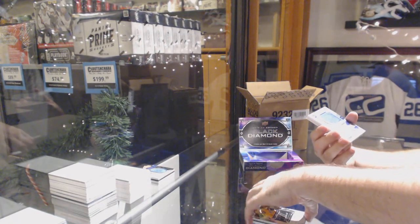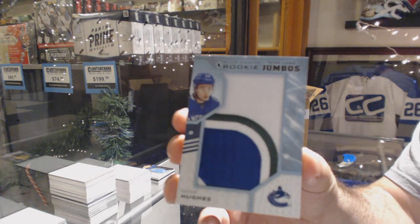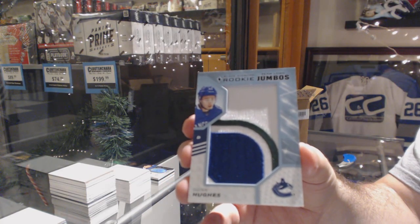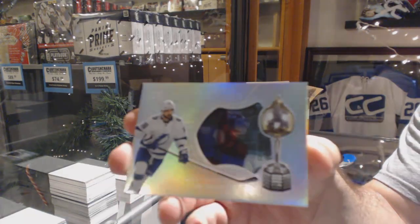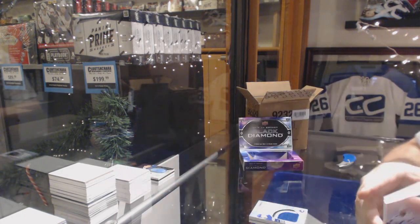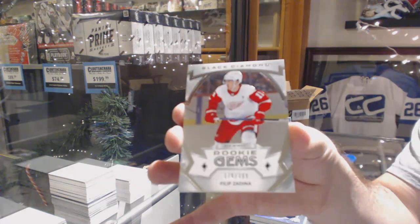For the Vancouver Canucks, Quinn Hughes, Team Logo Jumbos. We've got a Hardware Heroes of Nikita Kucherov for the Tampa Bay Lightning. And number 3.99 for the Red Wings, Philip Zadina.